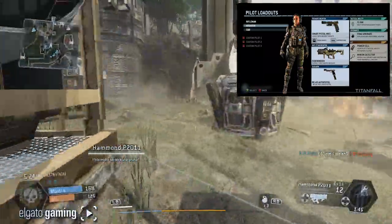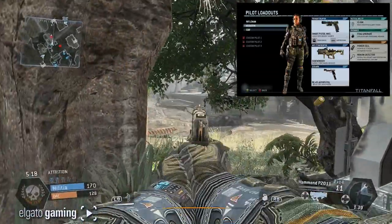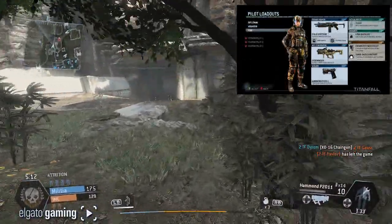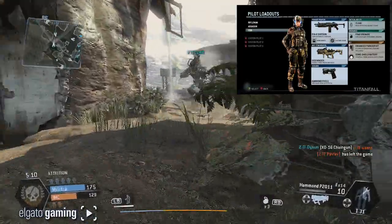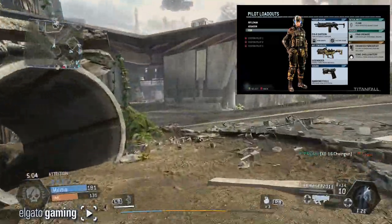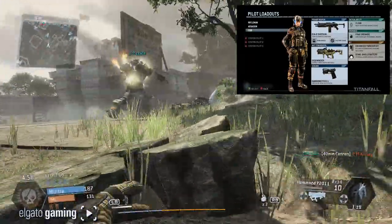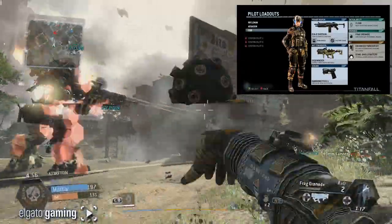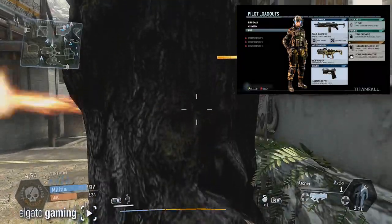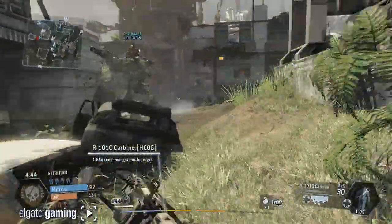The last one is the CQB class. I tried it but didn't do great with the shotgun — this is a shotgun rushing, run-and-gun class. You get the EVA-8 shotgun, semi-automatic with iron sights, and your anti-Titan weapon is the Sidewinder once again. The sidearm is the Hammond P2011 pistol, cloak and frag are the same. The kit includes an Enhanced Parkour kit that extends your wall run — you can get from point A to point B really fast, almost like Superman — and a Dome Shield Battery which makes your Titan last longer.